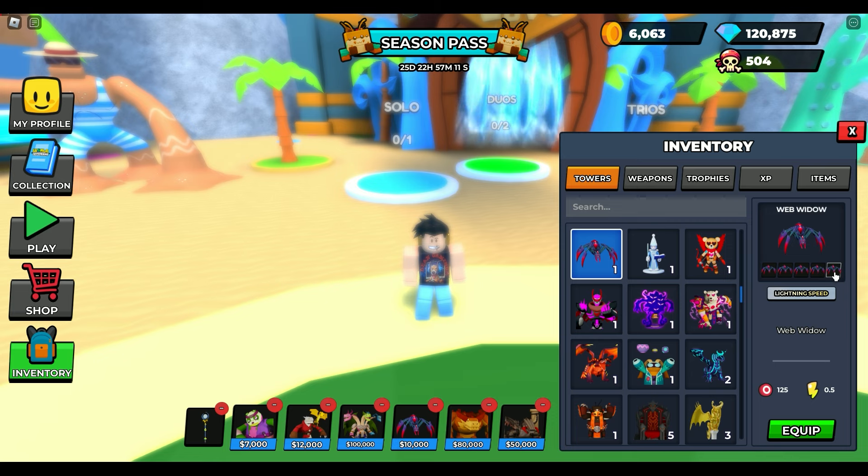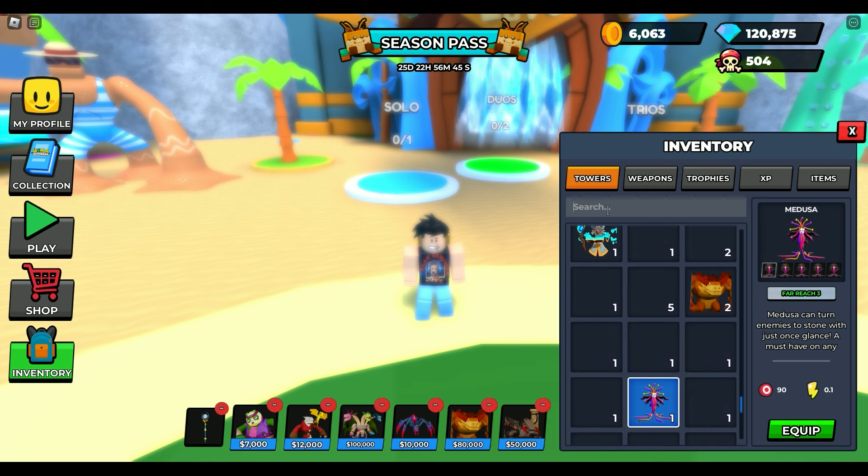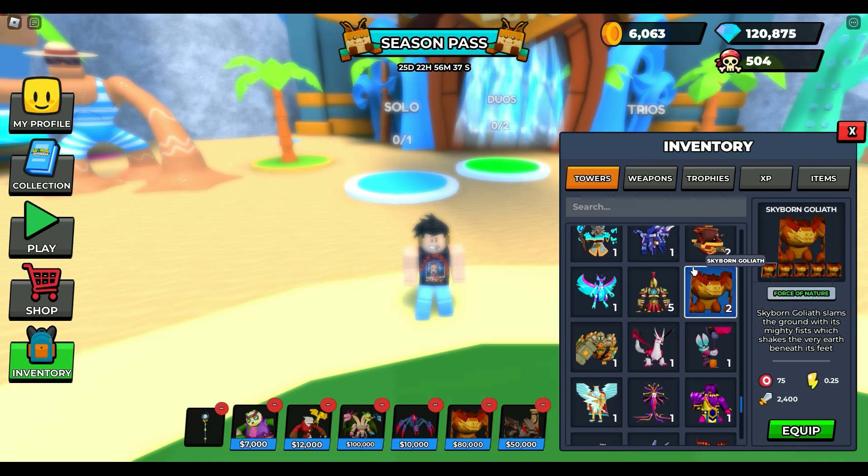And then comes web widow — web widow is a stunning tower with three placements, and lightning speed is going to be the best. If you don't have web widow, Medusa is going to be the way to go. Force of nature is actually really good on Medusa, but you can also get a range-type rank. Far reach 3 is good, eagle eye is good as well — that way you can extend her range. If you get lightning speed, I would definitely consider keeping lightning speed as well.